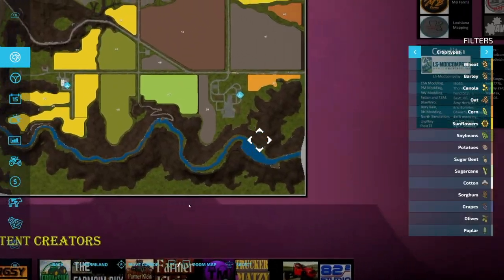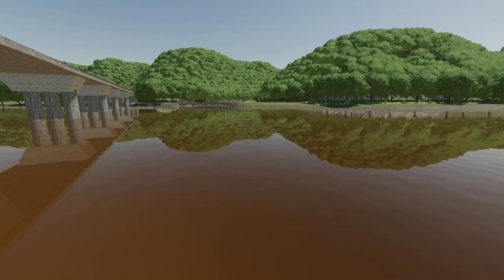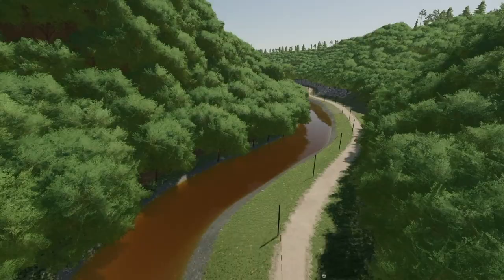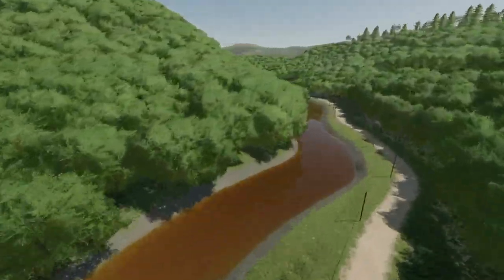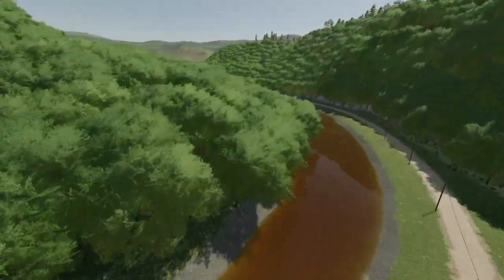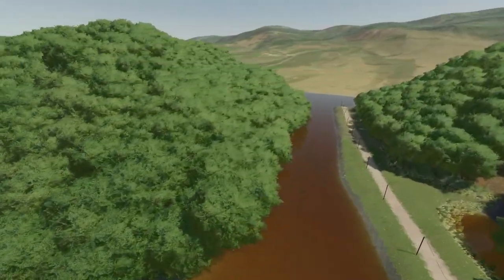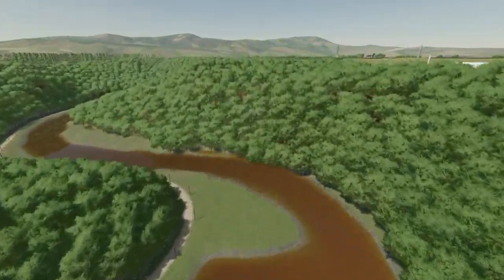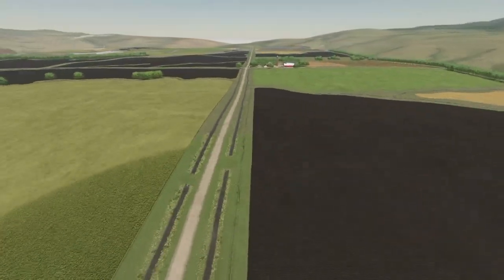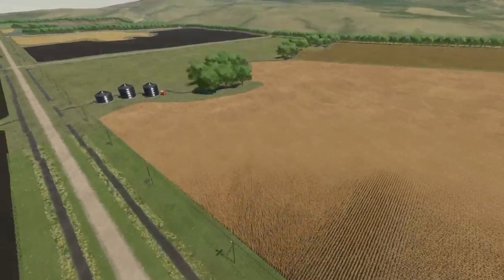Down at the south end of the map you guys are going to find this area which you can get into and do some logging if you would like, but these trees really are not set up for logging — this is more of just a fun area that you can travel in and out of. I'm going at eight times normal speed for this flyover, so we are booking it pretty quick. If you guys are ready to play on UMRV on PC, I think we are very very close to seeing it.